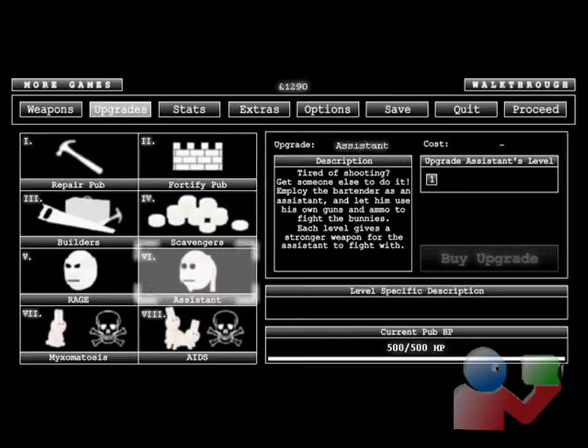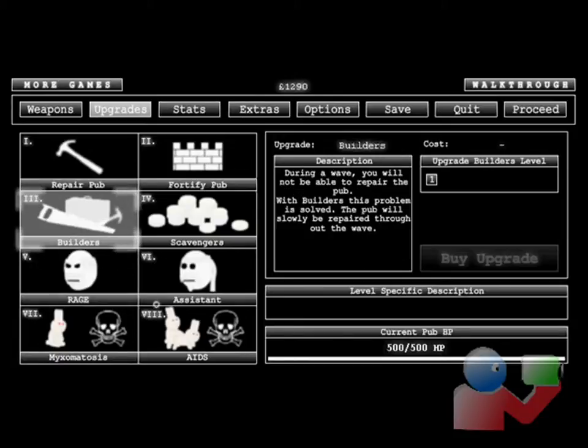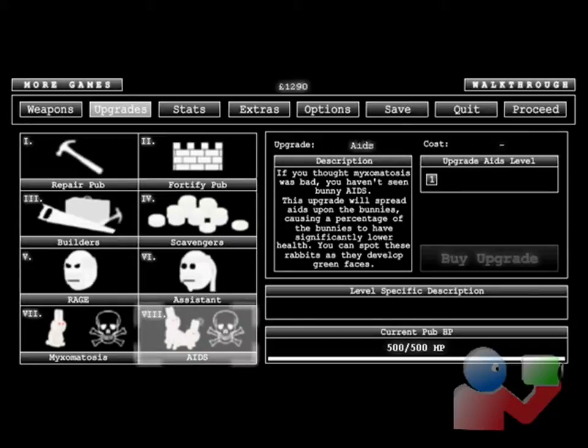Get scavengers that get more money from the bunnies. Fortify the pub to make it stronger. An assistant — he helps you shoot. Rage makes you stronger. Builders heal the pub while you're playing. Aids make the bunnies weaker.